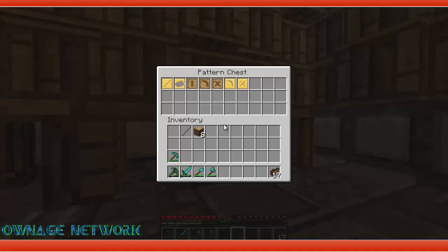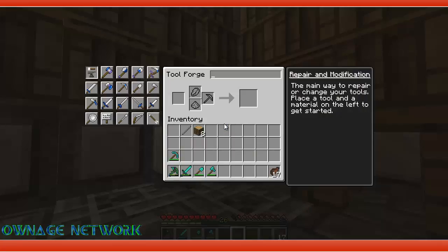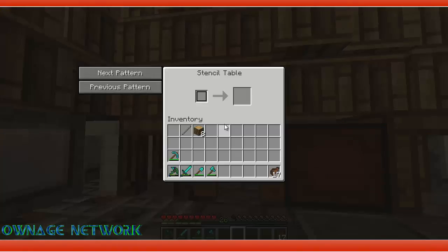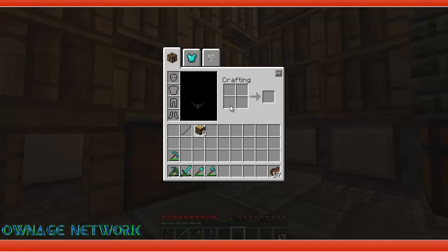So now you want to make some blank patterns. If you have any blank patterns, use them. But if you don't, it doesn't matter. Just check all your materials, see if you've got any patterns. If you don't, it doesn't matter. So we want to make some patterns again.